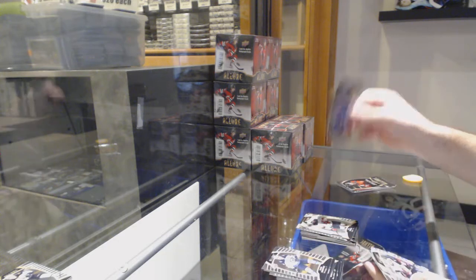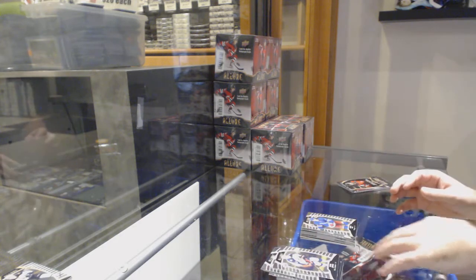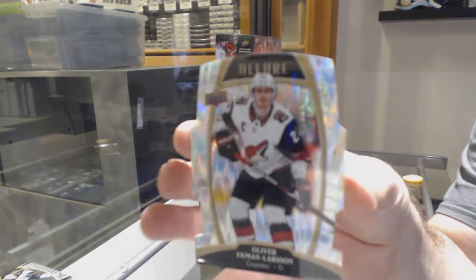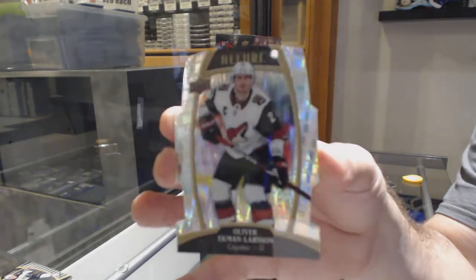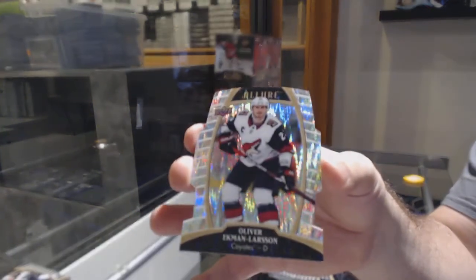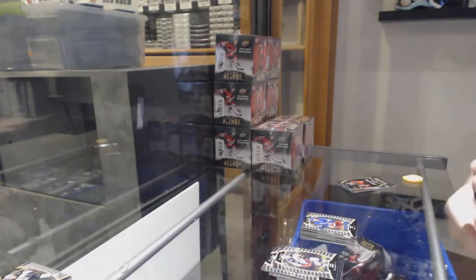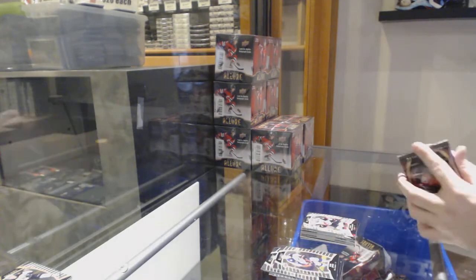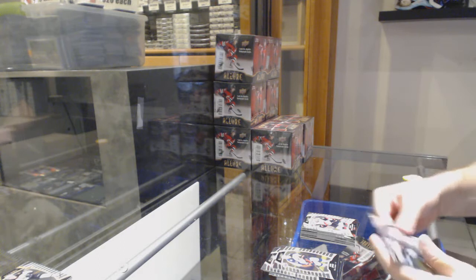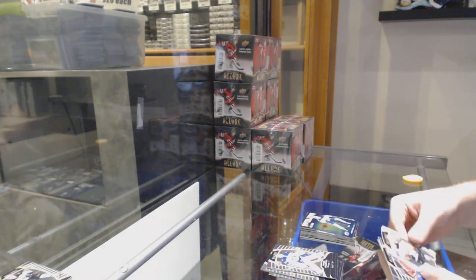Top 50 of Adam Fox. Rookie of Adam Fox for the Rangers. And a steel die cut of Oliver Ekman-Larsson number 50 — OEL. These in person look amazing, honestly they do. Winter Storm for the Oilers and McDavid.